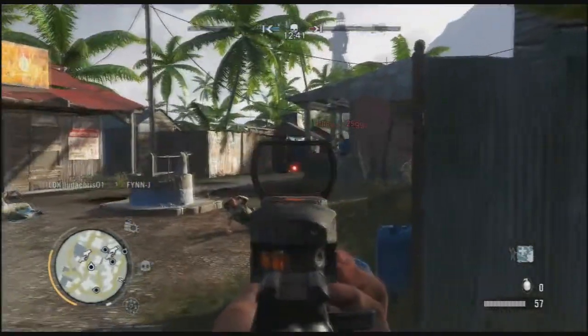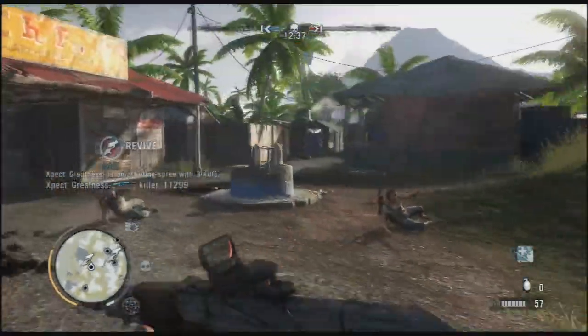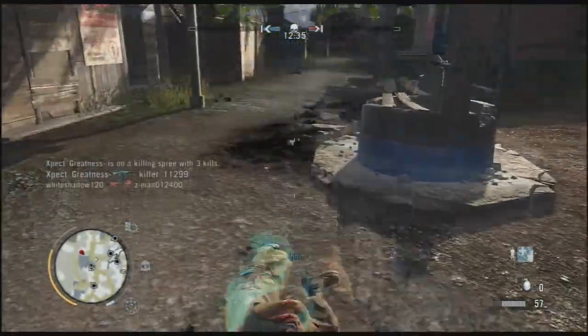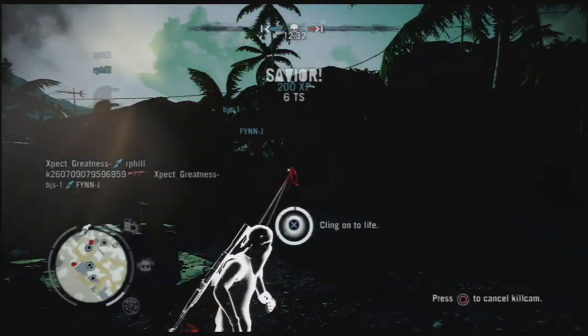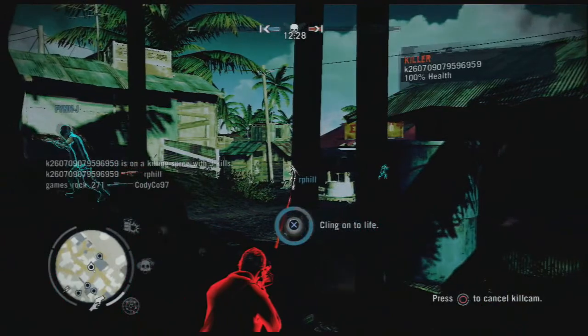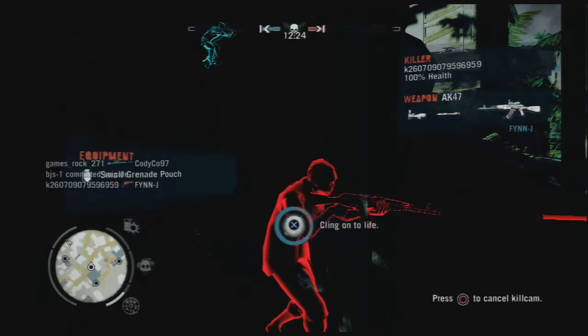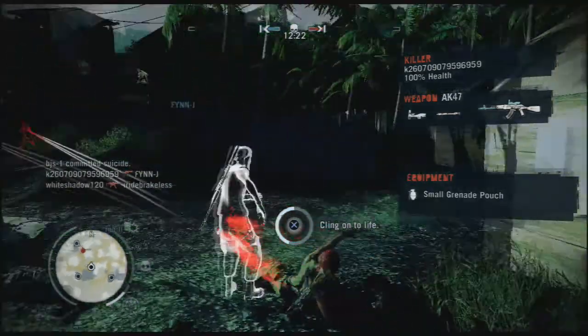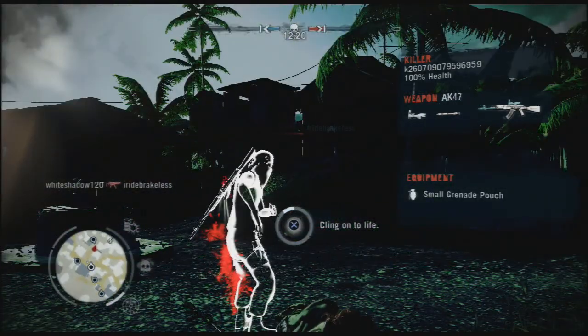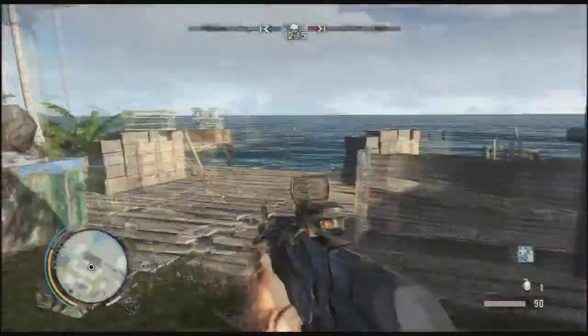Right here you'll see my teammate needs a revive. That's not second chance — it's almost like Battlefield where if you die you can be revived for a little while. I do revive him, but I end up dying right here. The kill cam shows the guy's line of sight and you get to tap X to cling on to life — basically your final stand. They still get the kill no matter what, but I stopped hitting X just to respawn faster.